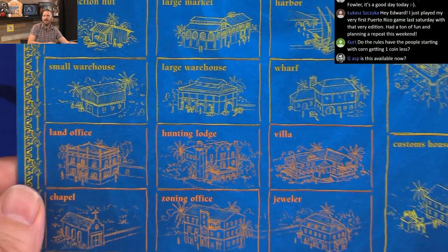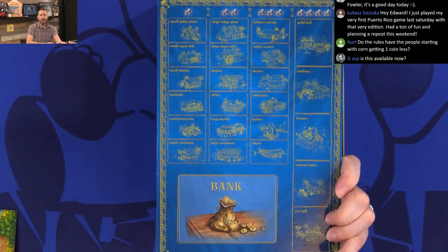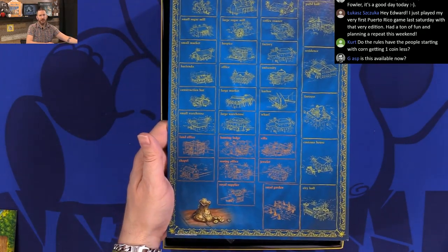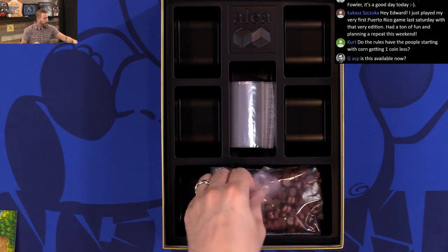Yes, this is available now. So here we go: if you don't want to play with the expansion, this is without; this is with the expansion, and then the bank will just be off board.